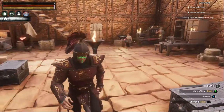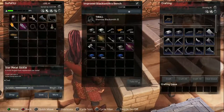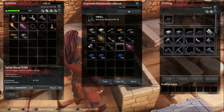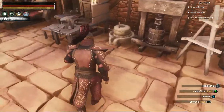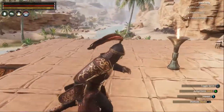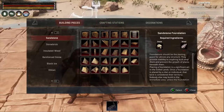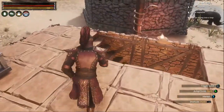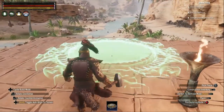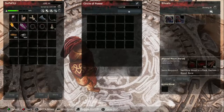Bone meal, steel, bricks - right. I've got a little bit of regular old bricks left. I'll grab a big old stack of steel. Alright, placing the circle of power up here for now. You are a lot bigger than I was expecting, but we'll just throw you here for now - it'll probably get changed up later.